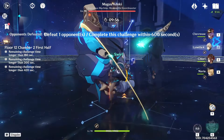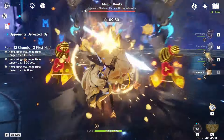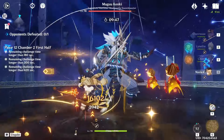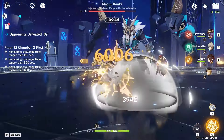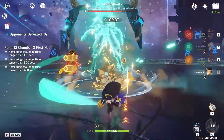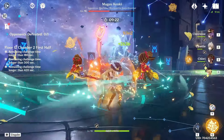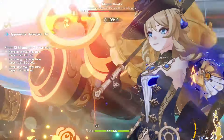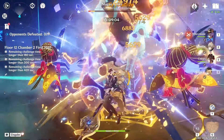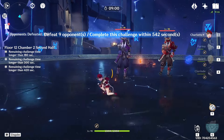Okay, now we got Magu Kenki. I wish Lynette had her burst here, oh well. Still doing decent damage even without that little bit of extra attack that Lynette gives. Okay, second phase now. Took a big hit there. He jumped away — I hate it when he does that. And this is pretty much it. We almost died at the end, but we did it in under a minute. We still have over nine minutes here. That's perfect.